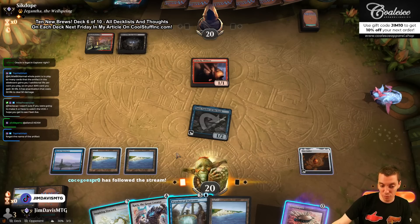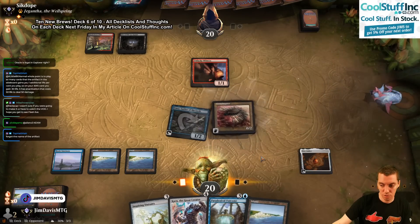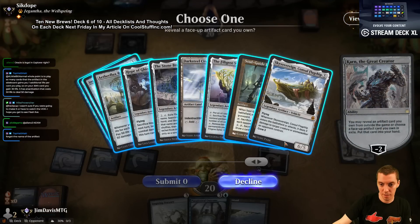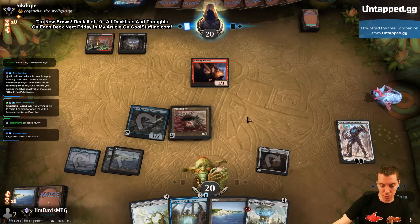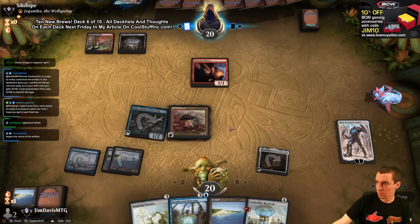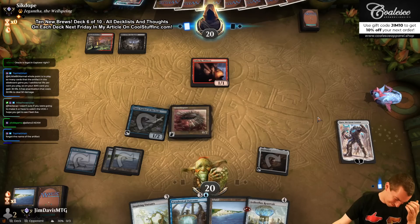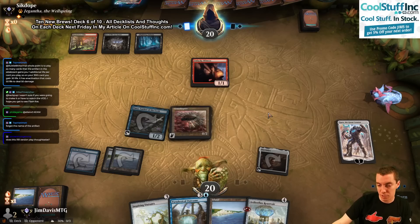Could cast Karn here and just get Reservoir. Could also play Statuary. We need more than this obviously. We can Karn for a Torment's Crypt for another zero-drop for next turn. They're probably post-board — but I have Emery in play, so it's fun.